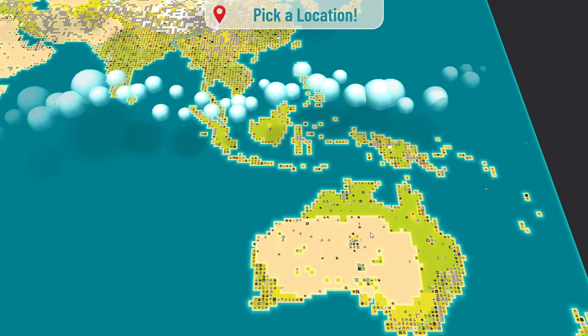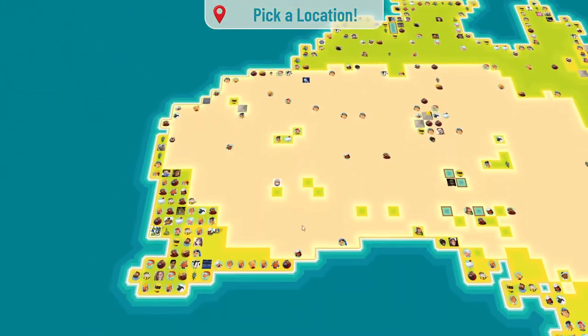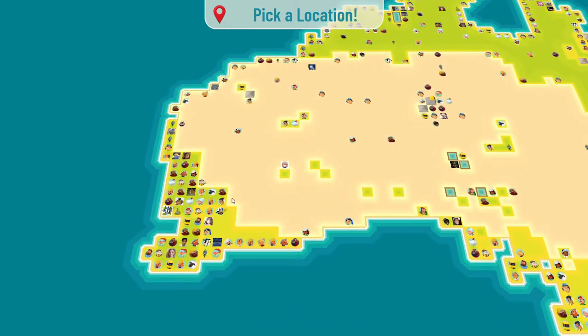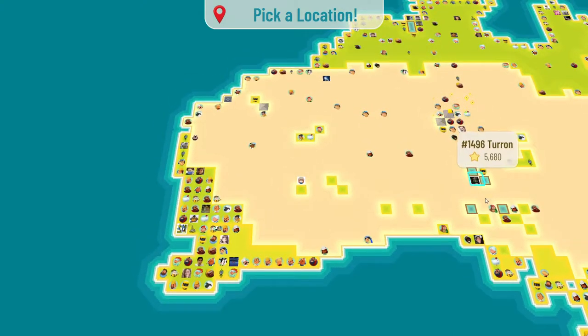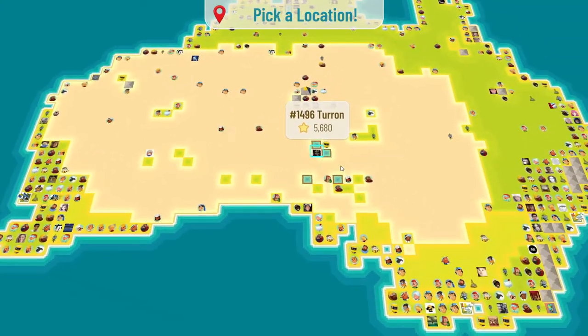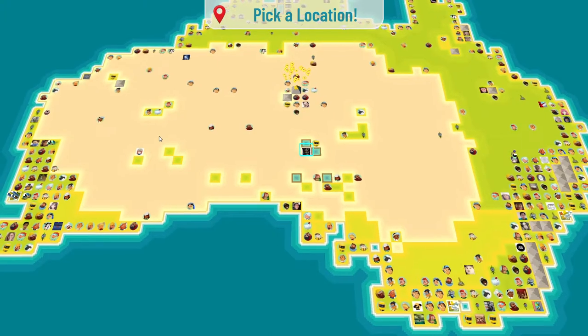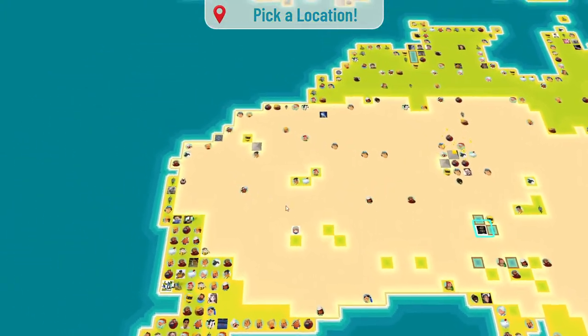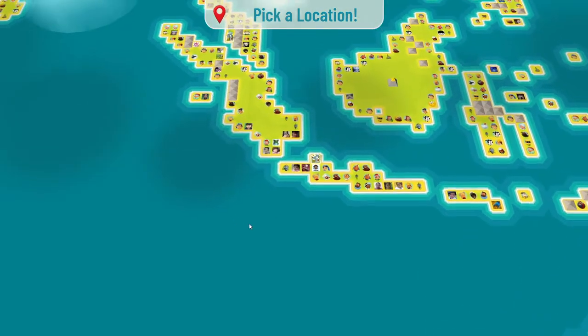Because of gasoline costs — and I'll go over that in a video in more detail — you want to pick closer to a city. Notice that spots not close to a city have low points. Picking a spot that is not close to a city makes it harder to manage. It's not impossible, but it's just harder.